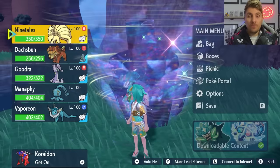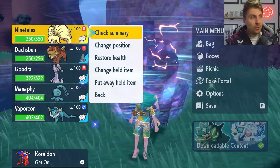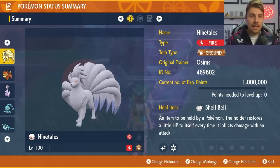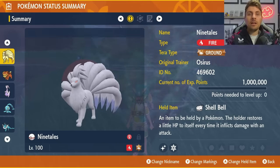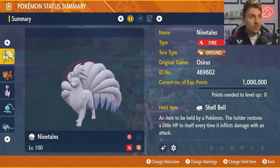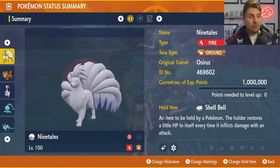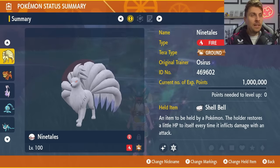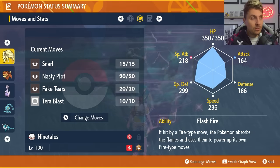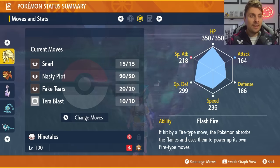For the builds that we're going to feature in today's video, we've already featured some in our previous video, but we've got a couple more to feature today that are going to make soloing this a little bit easier. The first one is going to be Alolan Ninetales. Those of you with the DLC pack part one, the Teal Mask, you're going to have an easy way of getting the Vulpix and Alolan Ninetales in your games. The Tera type is Ground, Shell Bell is the held item. Make sure it is level 100 and hyper train all of its IVs to 31. The moveset is Snarl, Nasty Plot, Fake Tears and Tera Blast. Flash Fire is the ability — that's a big important one.